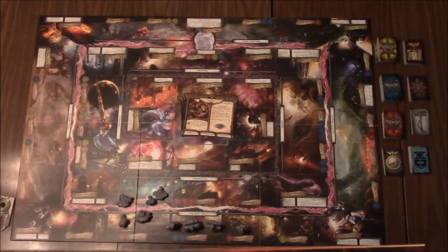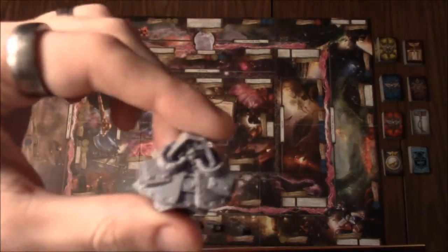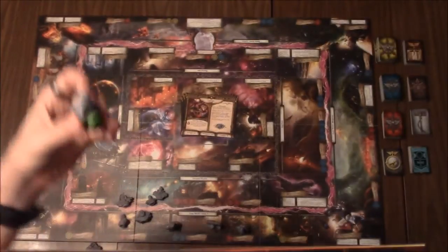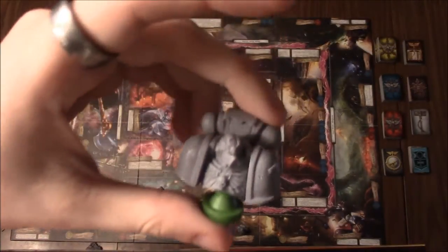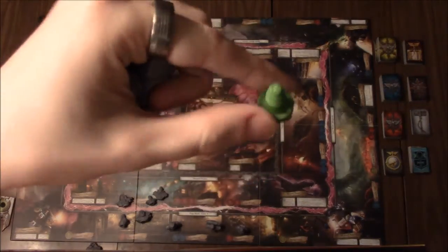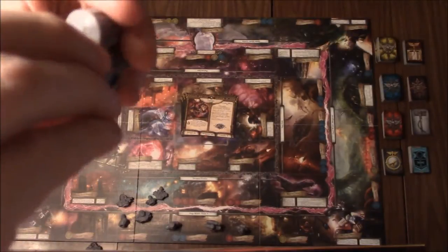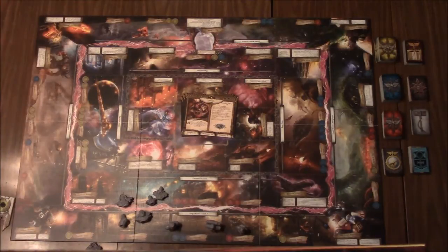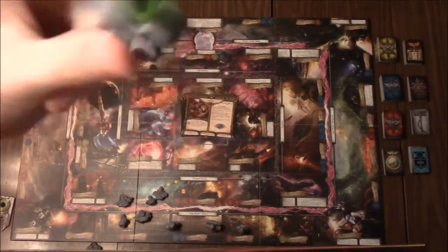Here you can see you have the busts that are your pawns essentially on the board. When you pick one — so if you pick the Ultramarine here — you would take one of these little pegs and place it in the bottom of the bust, and that would be your player color. So I would be the green player.